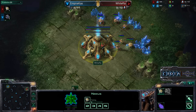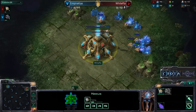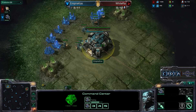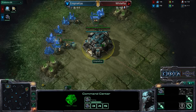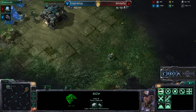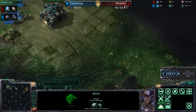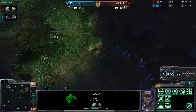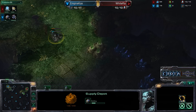Whiteraw spawning as the Red Protoss player on the top right-hand side of the map. Meanwhile, Kaz spawning as the Light Blue or Teal Terran on Tal'Darim Altar — an interesting map for this Terran vs. Protoss matchup, as we'll see what strategies will be executed on a map as large as this.